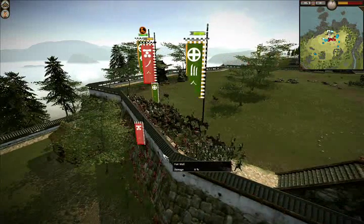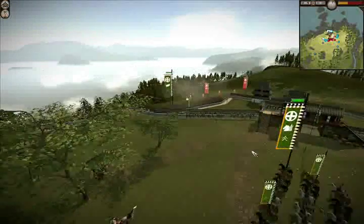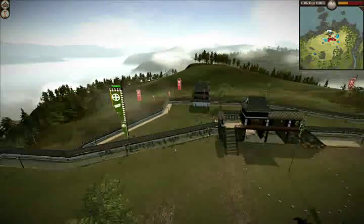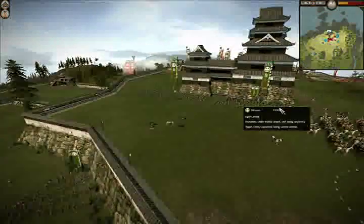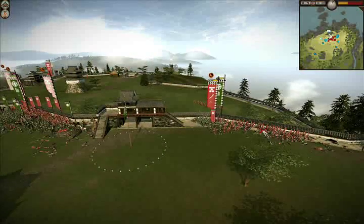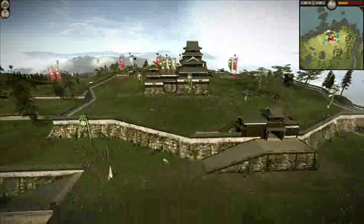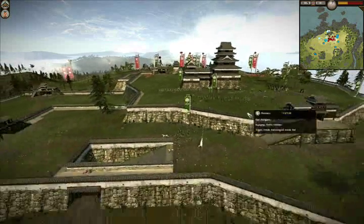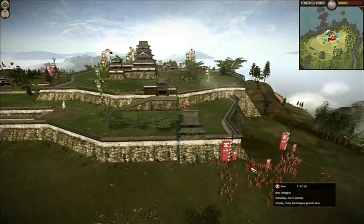I'm gonna use my cavalry to take out their swordsmen because swordsmen are weak against cavalry. We've got more samurai coming up the wall, but I think I have the upper hand here especially with my cavalry forces. The downside is when they capture a gate, the gate archers start shooting at you, which sucks. I'm gonna use these archers to attack those guys. Looks like I'm kind of in trouble over here, but as long as I use my cavalry properly... I forgot I had this whole other unit over here - I could have beaten him so much worse.